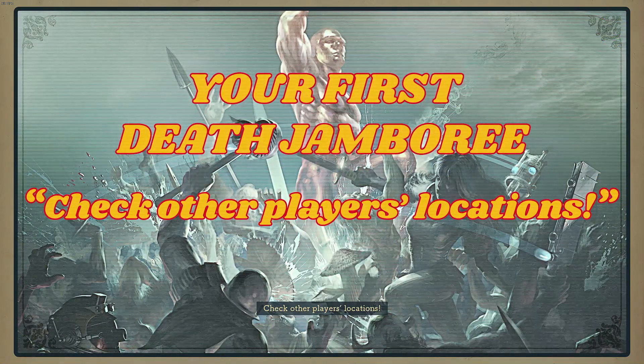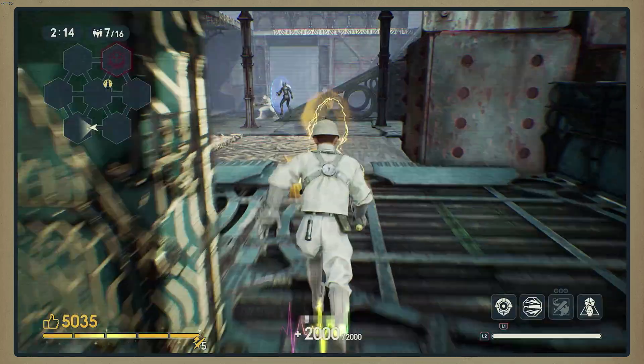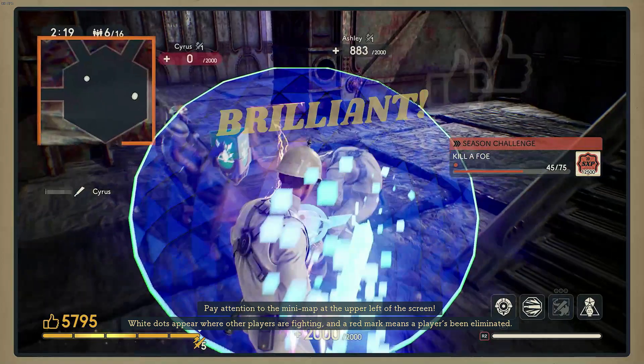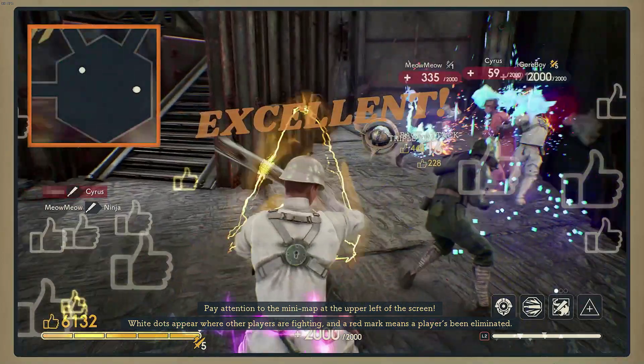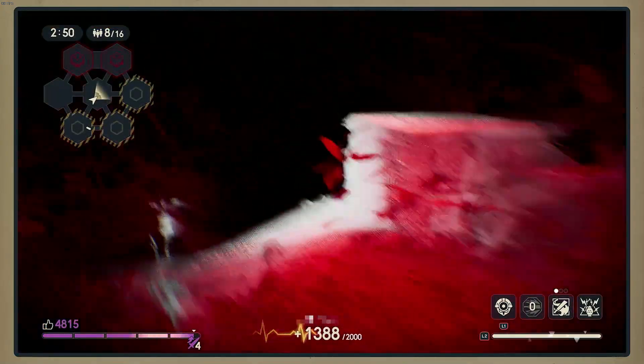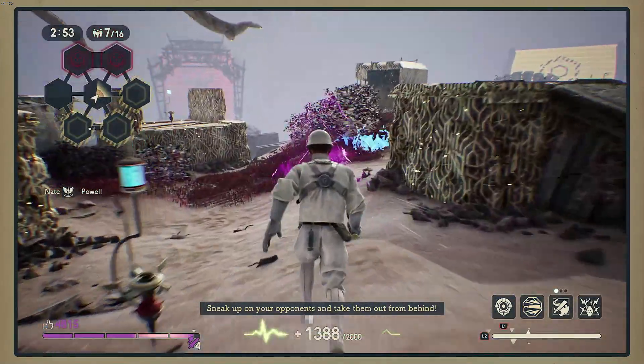Check other players' locations. Pay attention to the mini-map at the upper left of the screen. White dots appear where other players are fighting, and a red mark means a player's been eliminated. Sneak up on your opponents and take them out from behind.